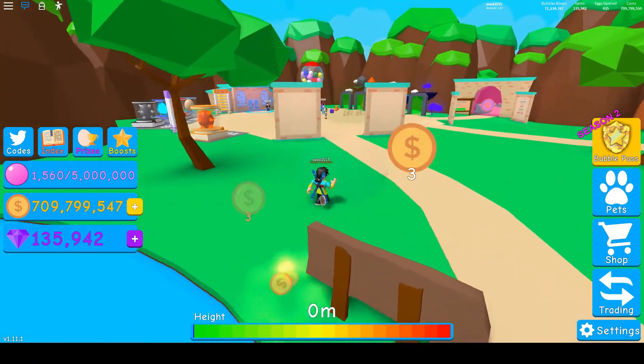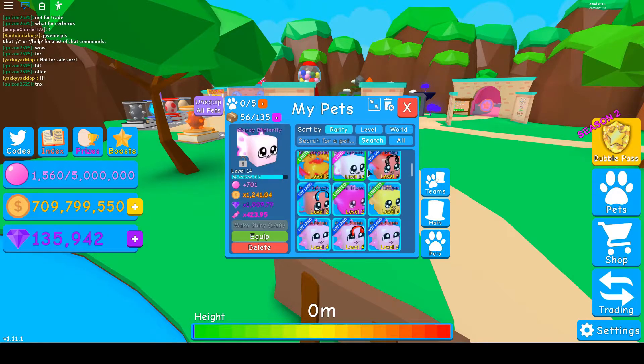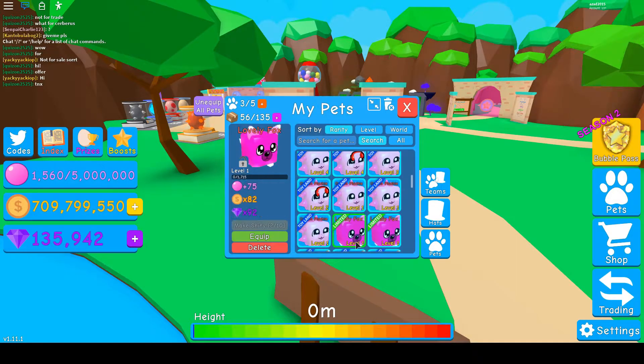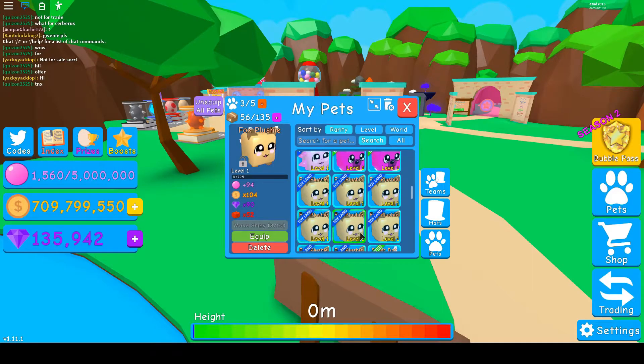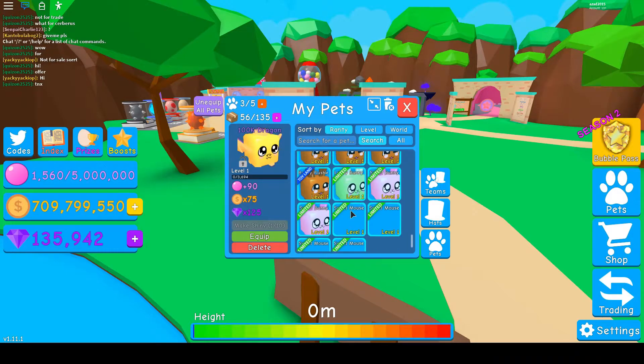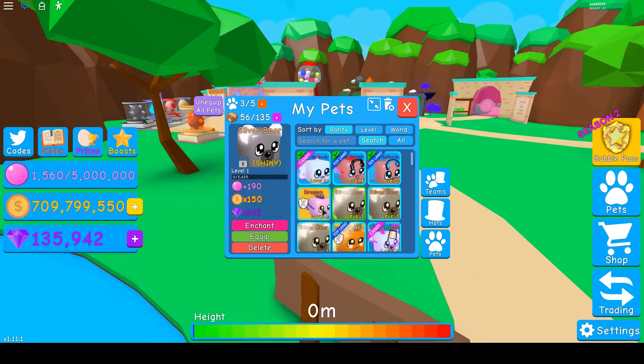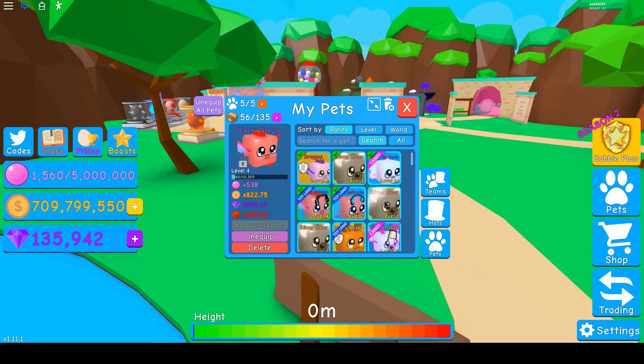I forgot to equip my pets — where is my best pet? I haven't played this game in like a year now, I already forgot how to play. I can get two more pets. I gave away many pets in this game to some people. I'll keep this one, get this one — and that's basically all of them.